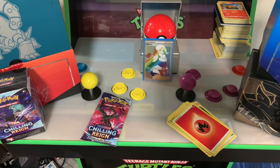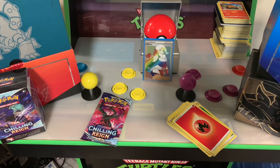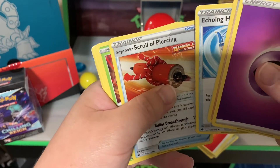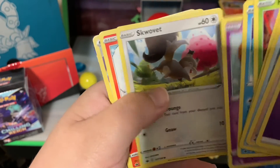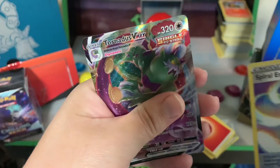Watch — what if we all pull rainbow rare trainers? Oh it's another white — spanking into another night! What if we all pull rainbow rare trainers — what does that do — that's funny. One, two, three, four — I declare a psychic war. Karen's Conviction, Echoing Horn, Single Strike Scroll of Piercing, Heracross, I got something good — Sobble, oh it's crying — Incineroar, look at all that food — Swallow, a school of it, a Scorbunny, reverse holo Spiral, and a Tornadus V-Max!